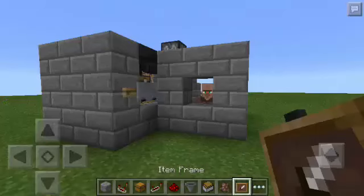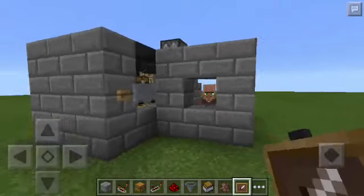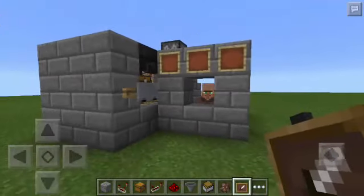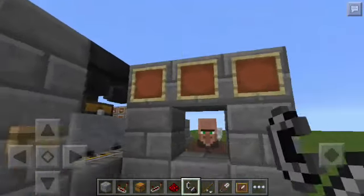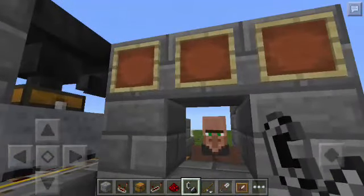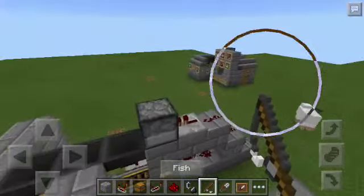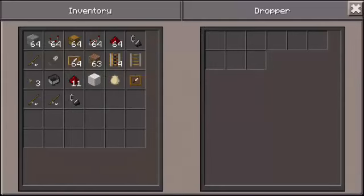And basically we're done. All we have to do now is customize your trade shop or trading machine. You can add item frames here and put the items you want to trade. Let's click the dropper and put in the items we want to trade — let's have flint and steel, a fishing rod, and a shear. These are the items that will be traded for the emerald.